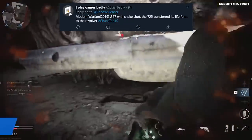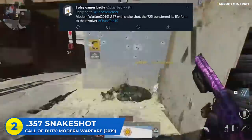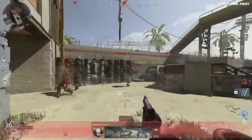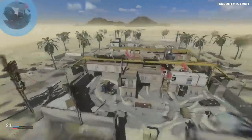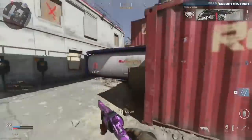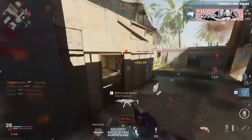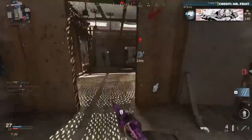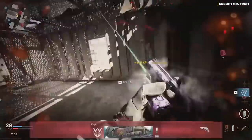At number two, PlayBadly on Twitter says Modern Warfare 2019 the 357 with Snake Shot — the 725 transferred its life form to the revolver. I like that a lot. I don't have a ton of experience with this gun, but I know a lot of people say this thing is absolutely devastating, almost to the point that it's unfair. The fact that PlayBadly said they transferred the 725 shotgun's life form to the revolver when they nerfed that gun was super witty. Let me know in the comments — is the 357 with Snake Shot actually that strong in Modern Warfare?